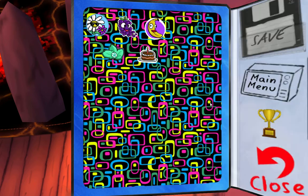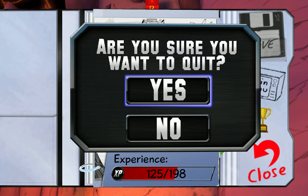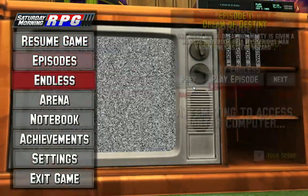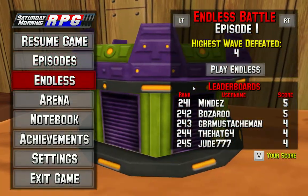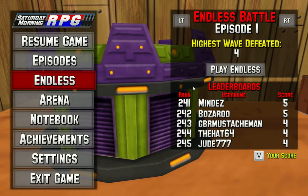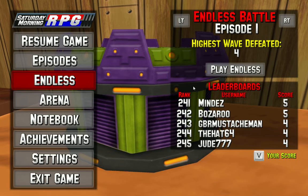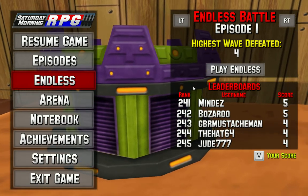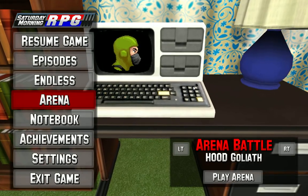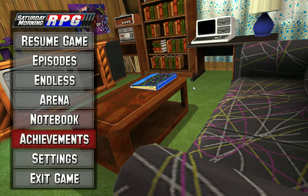So I'm going to go back to the main menu — there are also these other modes. The endless mode is kind of like an arcade mode where you just keep on fighting and you have a limited amount of each ability. So let's say you start with three of those CD throwing moves — you use one on the first fight, you only have two on the next, that's how it works. The arena is kind of like setting yourself up against some really difficult opponents. And that's the gist of the game.